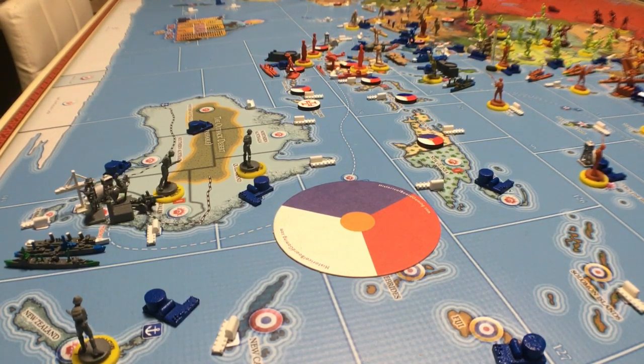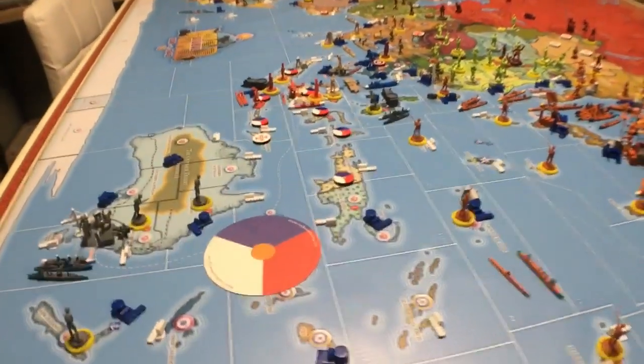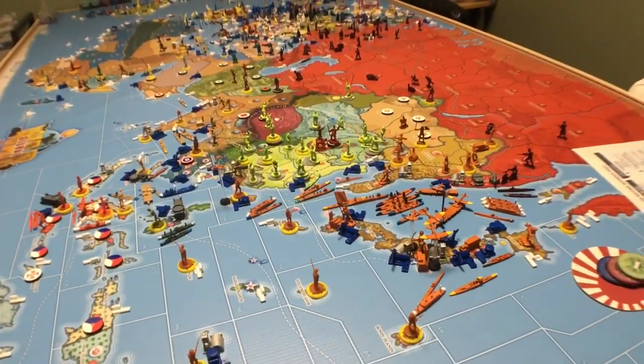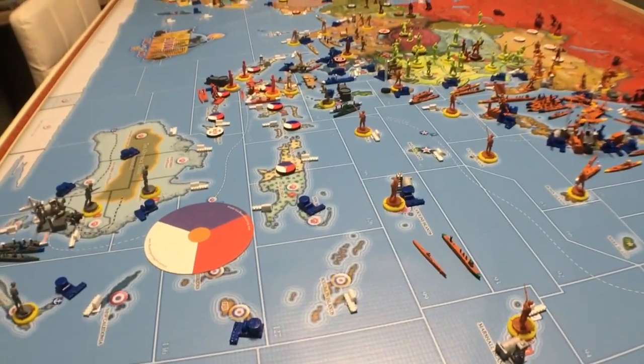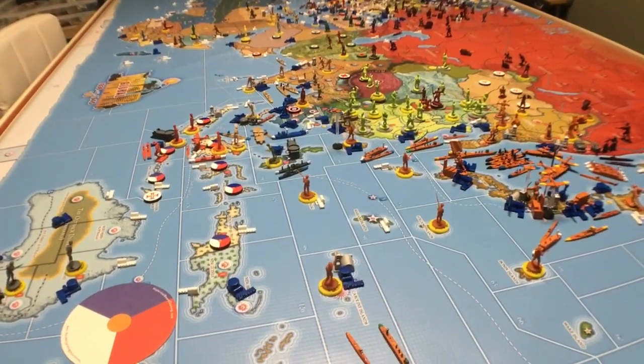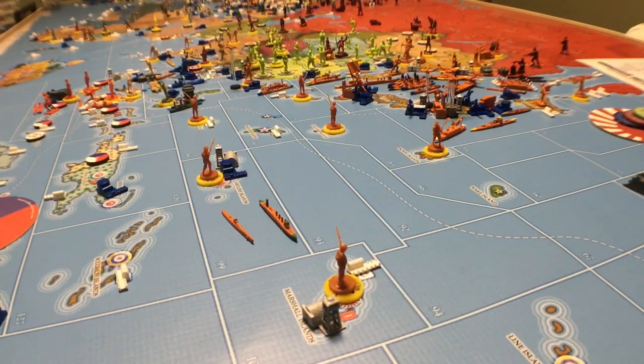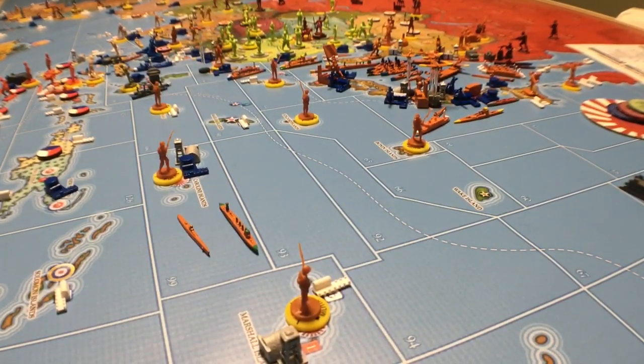If you attack China, the UK gets plus 2 IPP. If you attack the Dutch, Britain still only gets plus 2 IPP. ANZAC: plus 2 for China, plus 3 for the Dutch. FEC: plus 2 for China, plus 2 for the Dutch — same. France goes up plus 1 either way. There was that peacetime bonus that Japan gets — changed in version 3. Before, you'd get plus 3 for not attacking China, then plus 2, then plus 1. Now that's the same regardless of who you attack. It doesn't matter who you attack — you're going to lose that bonus one at a time.